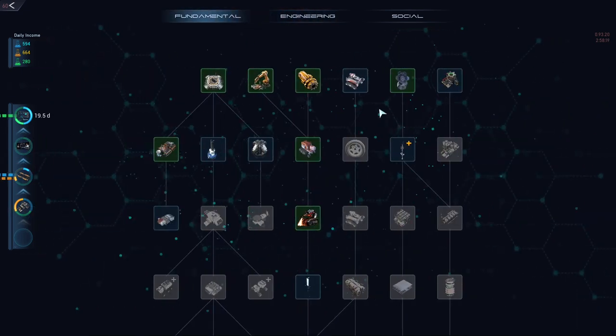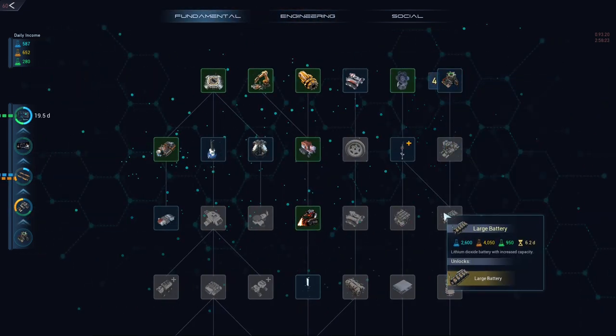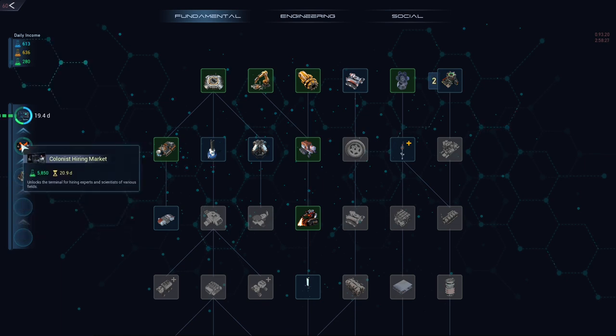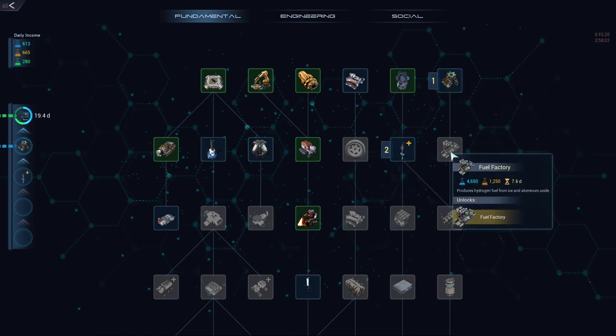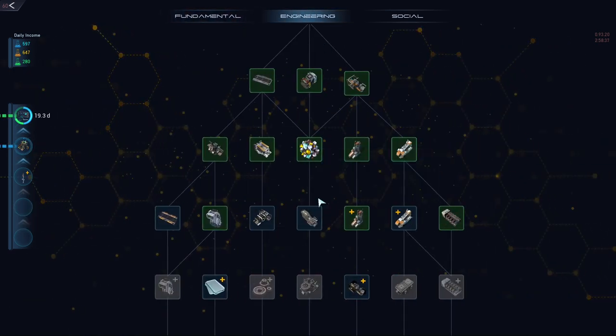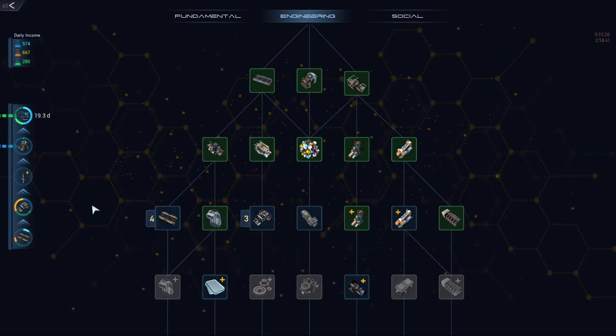The large battery is here, which means I desperately want the fuel generator. We'll concentrate on this. We can research the fuel generator, utility pole, fuel factory. We need titanium plates and components, and we don't have many of either. We're getting there slowly.